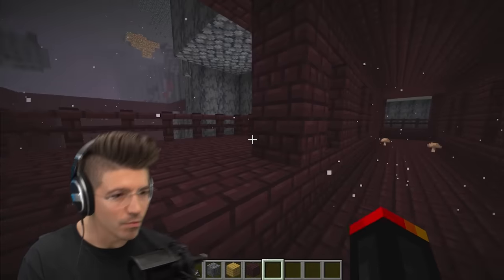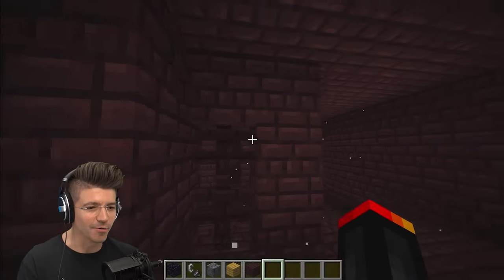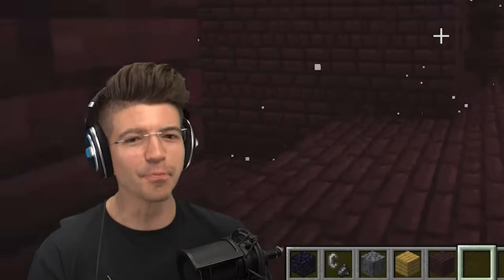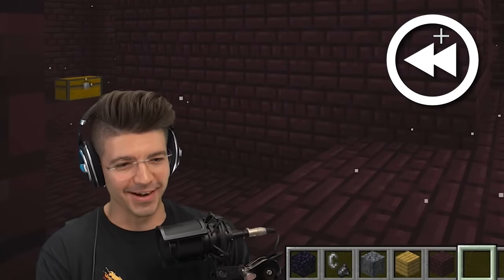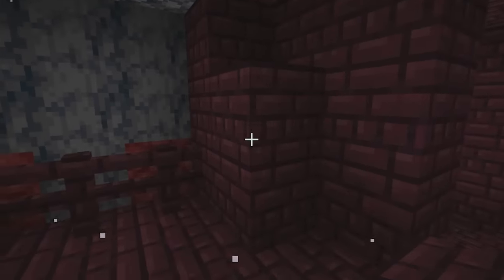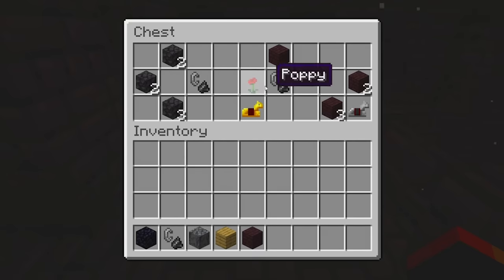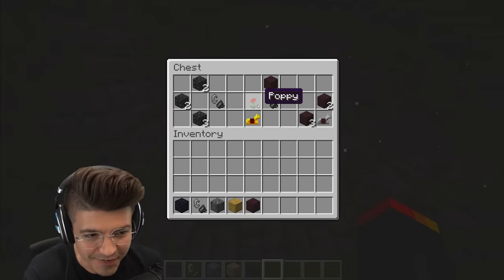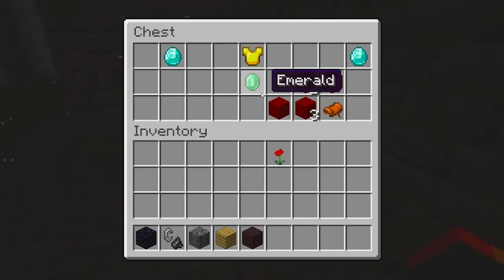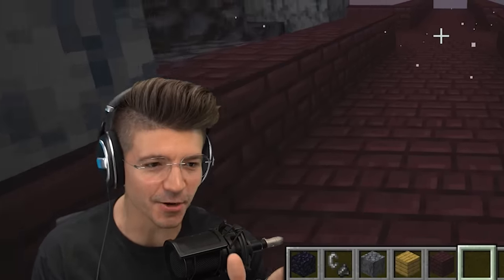Okay, we gotta keep going. Bro, I swear I caught something out of the corner of my eye right here. Can you please rewind this and tell me I'm not crazy? Let me know in the comments if you saw anything. I swear there was like an entity standing right where these netherrack blocks were. Now, this is a good sign — a poppy, which is conveniently also found inside of villages. We gotta be getting close. And we're getting an emerald? You can't tell me this isn't close.